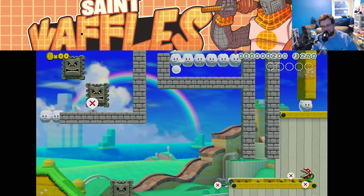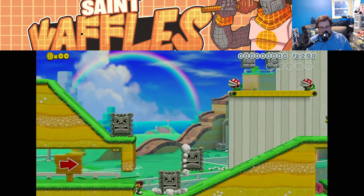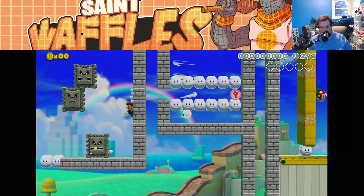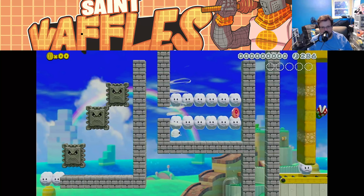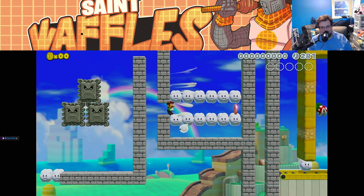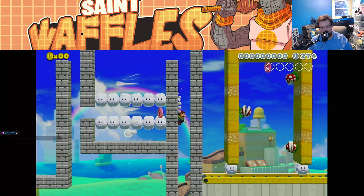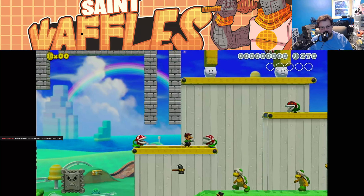There goes a Luigi. Maybe that's what we should have for Friday since we can't do meat — maybe some vegetarian macaroni and cheese. Let's get that red coin. I see why good luck is needed. I can see this being really tough.